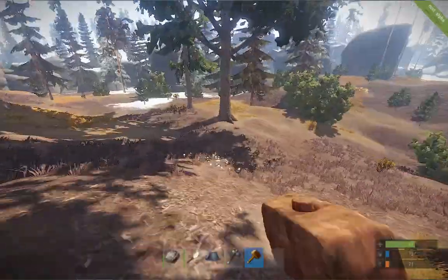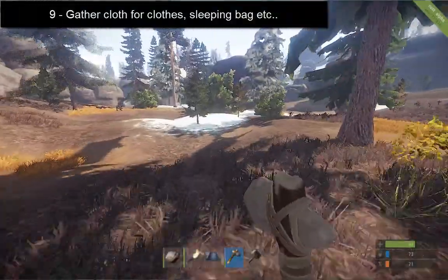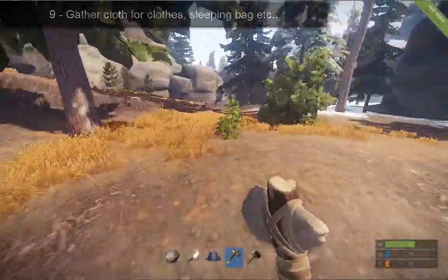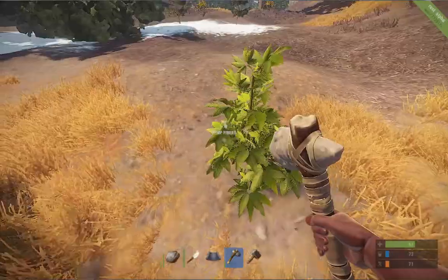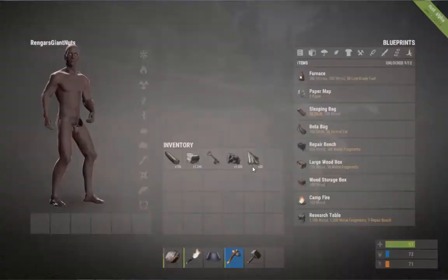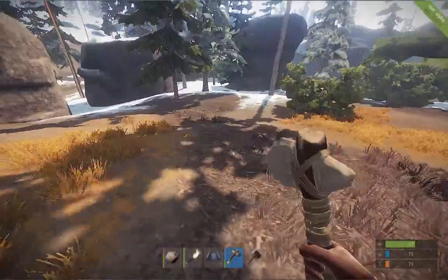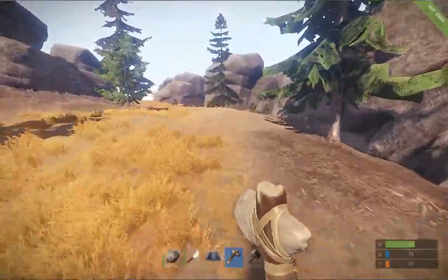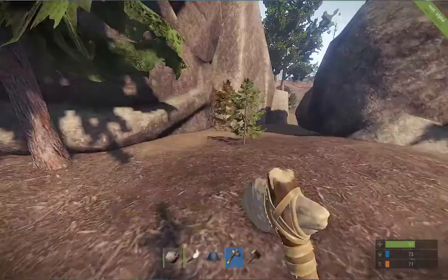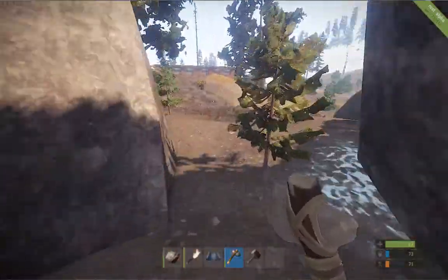Let's find our next objective - we need cloth. Cloth you can get off animals, or you can get off these plants here. These are your hemp fibres - click them and they give you cloth. I only got 20 cloth, which is roughly the average you tend to get. Some servers give you like 200. I've been to one where chopping a tree once gave you 10,000 wood - a bit OP.